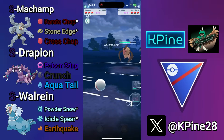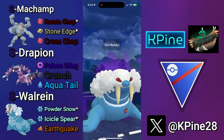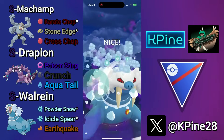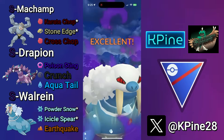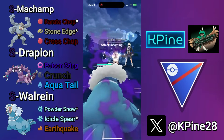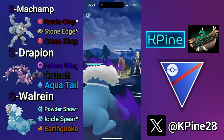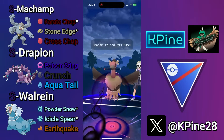We swap to the Walrein once we re-bank a Cross Chop, because we know we can win CMP tie over that Feraligatr later. We just take switch advantage here, get to land this Icicle Spear — Icicle Spear will land, we can let this go, we're not worried about what they have, and then we can farm down with the Walrein.